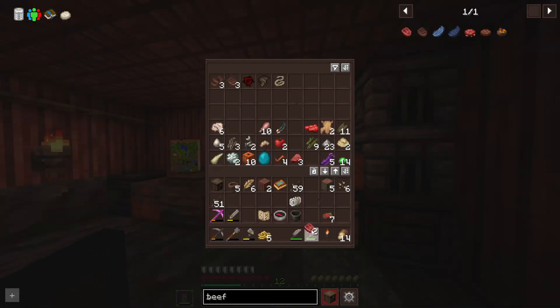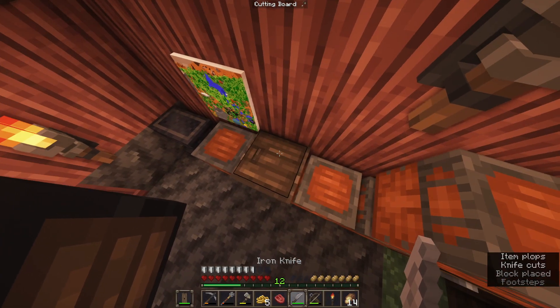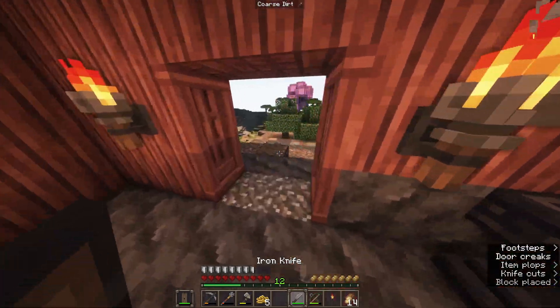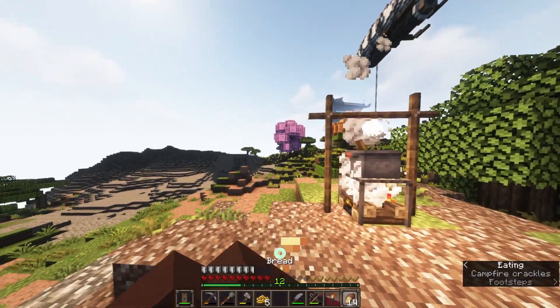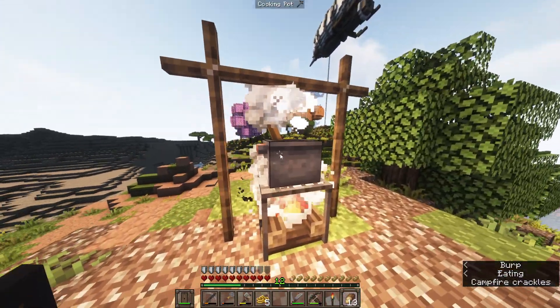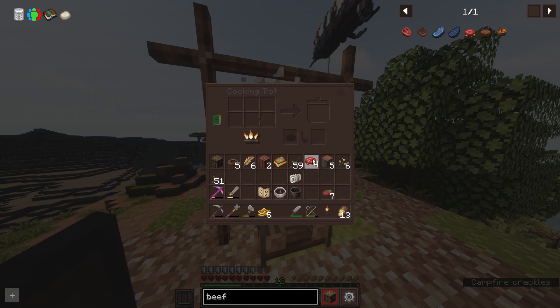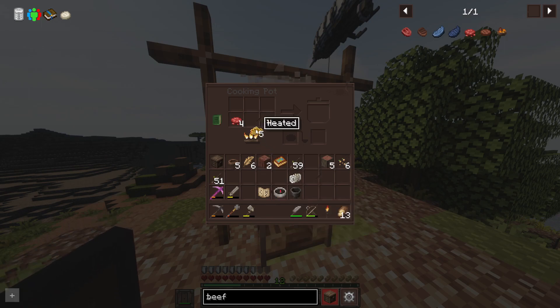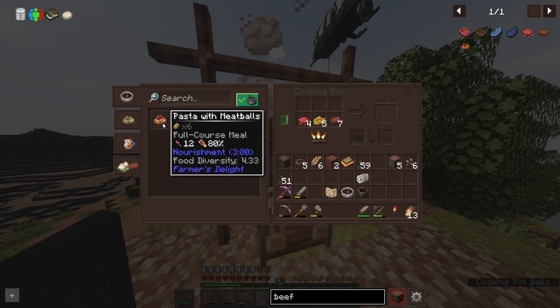Grab some beef — raw beef. Slice it up. You can run down here, and see, we won't be eating bread no more. No more bread for us. Close it up, out here some minced beef, tomato sauce, and the raw pasta.